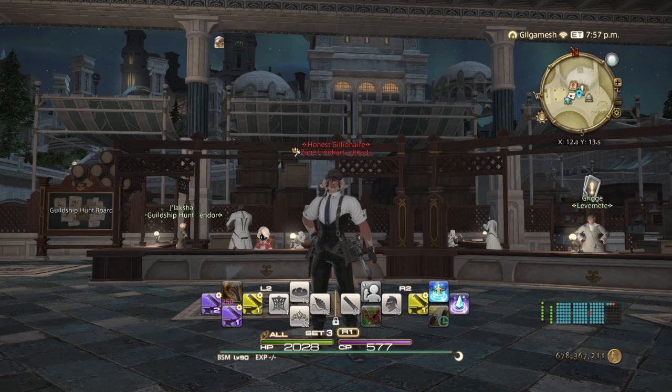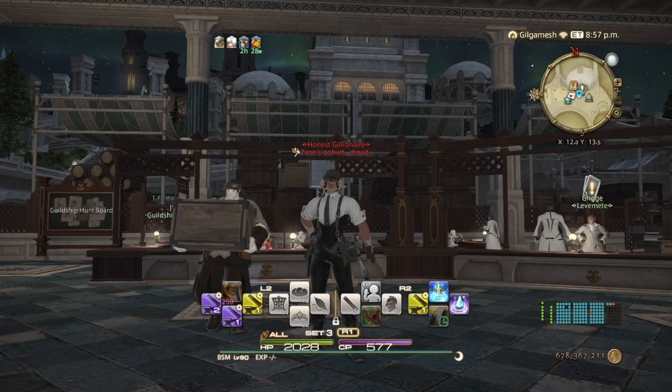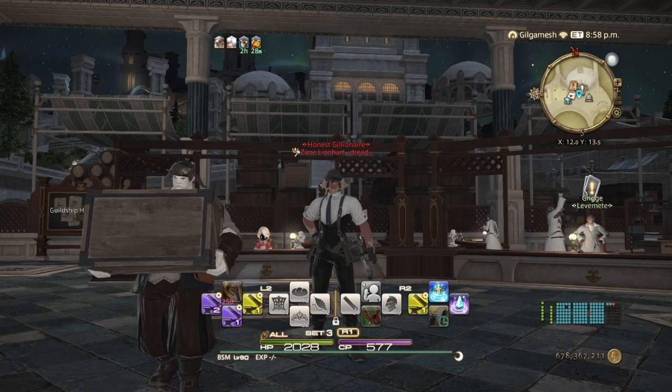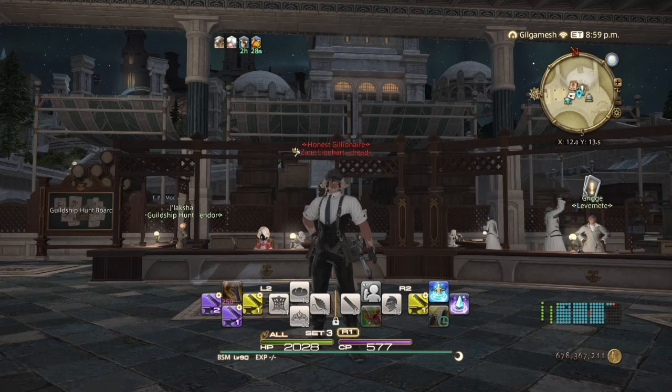To get started you're going to need a couple of classes to level 90: one, Armorer; two, Blacksmith — you'll understand why a little bit later; three, Goldsmith; and four, Alchemist. You also want your Miner to level 90 and at least a Botanist up to level 80.